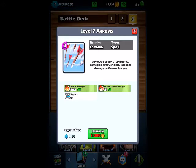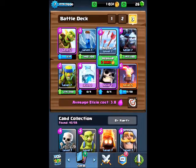We got Arrows for minion hordes, which is a very common card which is why I'm using it, and we also have Spear Gobs.